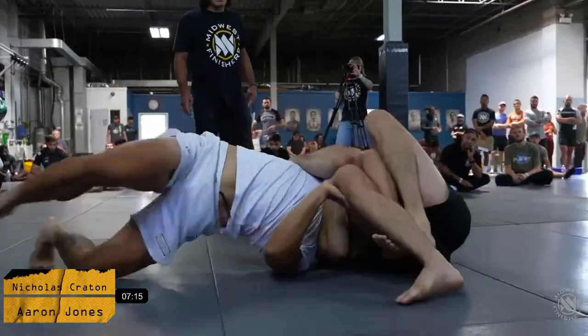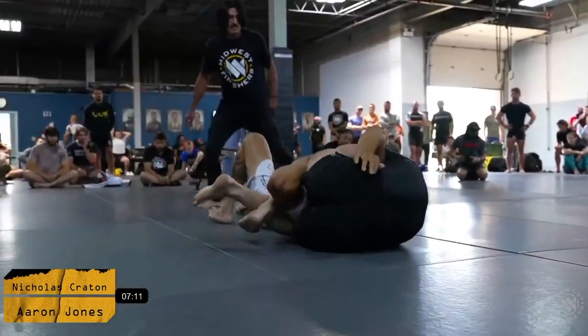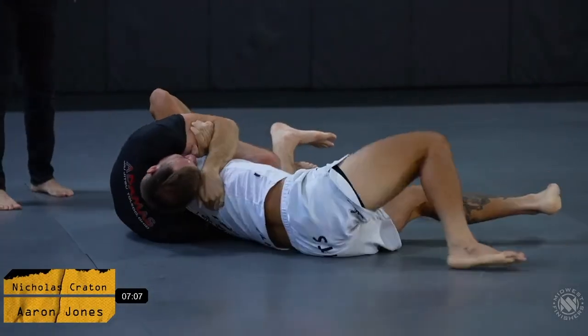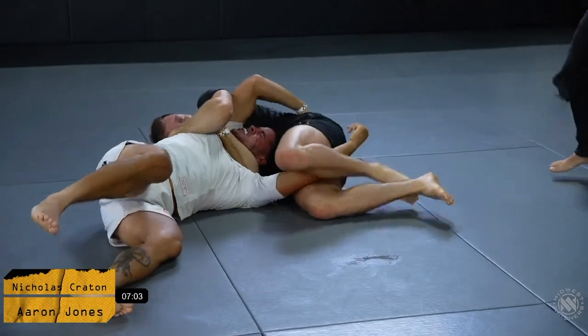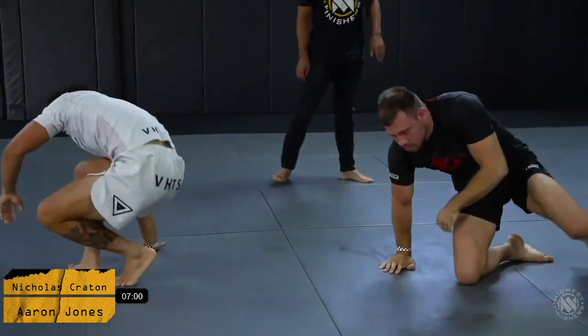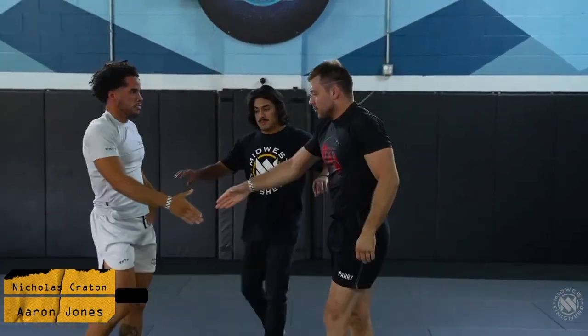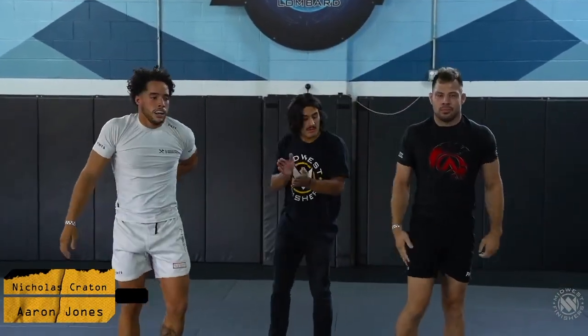He gets good control and transitions to the Anaconda. Nick now has a really nice Anaconda set — I think he's going to get this. This is very tight. There it is — Nicholas Grayton with the submission! A very nice Anaconda finish right there. And like I said in the beginning, we have a very high sub rate at this show — guys and girls coming to fight.